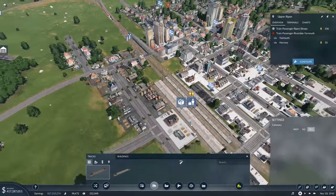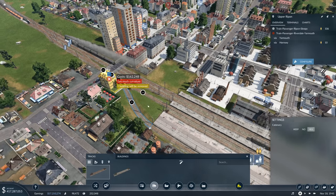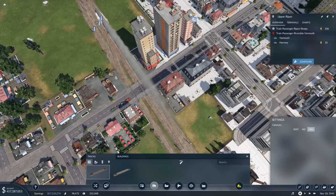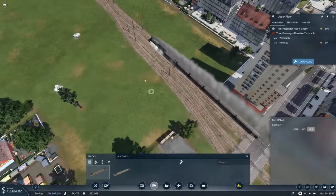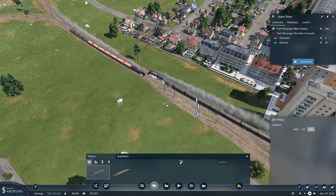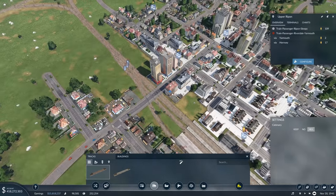We still need the connection — this platform here is only for the lines coming from Molten. All we need is this one that needs a connection, which of course is not easy. I think we'll need to get rid of that street. This is working then — the cargo train is coming in and should be using the right platform. It is! Look at that — there are four crossings, which is absolutely not something you want in any city, so I'm thinking about getting rid of that street.